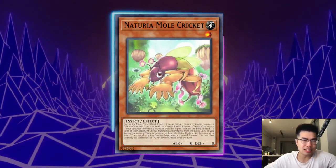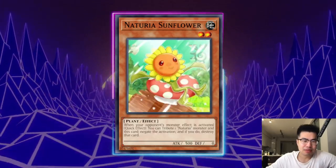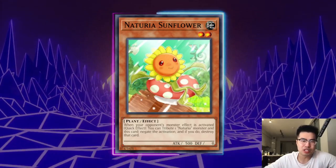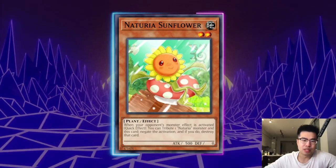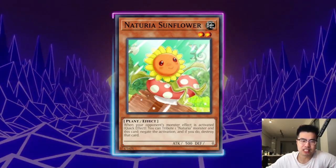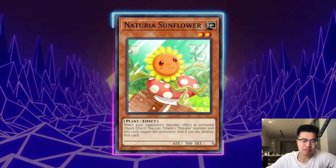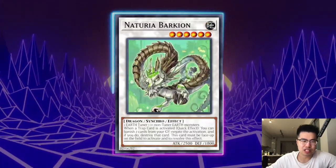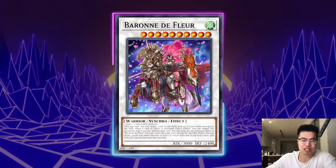You tribute Mole Cricket to summon up to two Nechuria monsters from your deck if your opponent controls the highest attack on the field, which instantly gives them the Nechuria Sunflower Lock. That allows them, in tandem with Nechuria Camellia, to mill two cards to negate and destroy a monster effect, and then Camellia tributes itself again with another Nechuria card to negate and destroy a monster effect. It's pretty annoying when they have access to both engines because they can synchro climb and put up threatening monsters like Nechuria Beast, which locks out all spell cards.